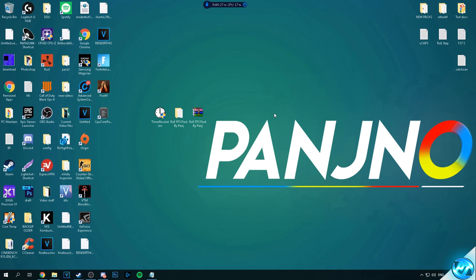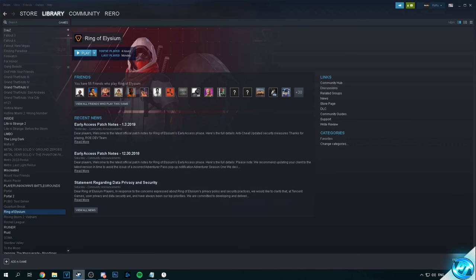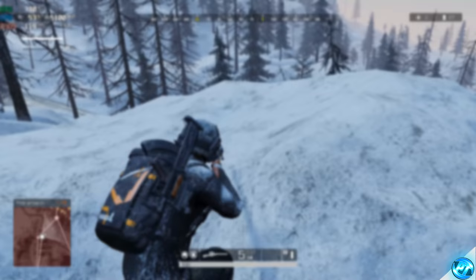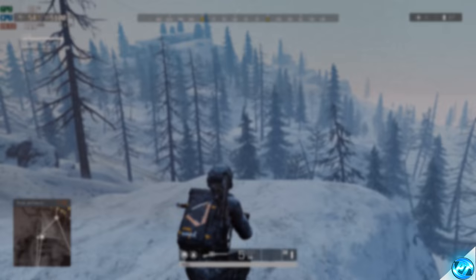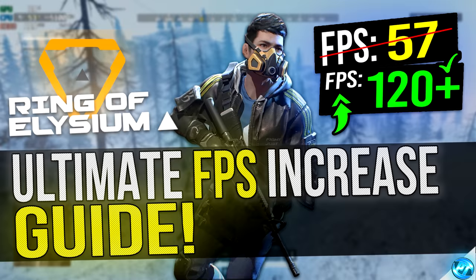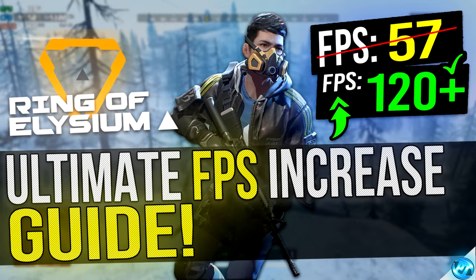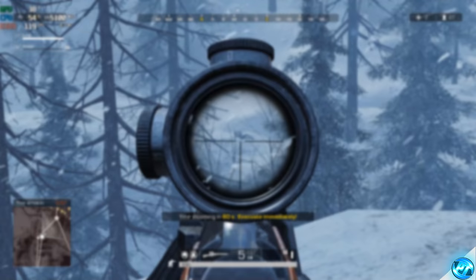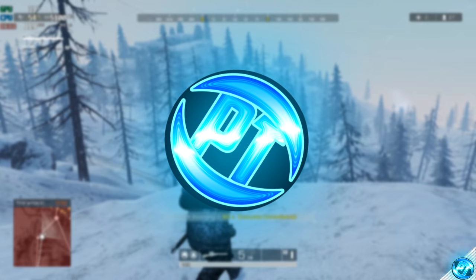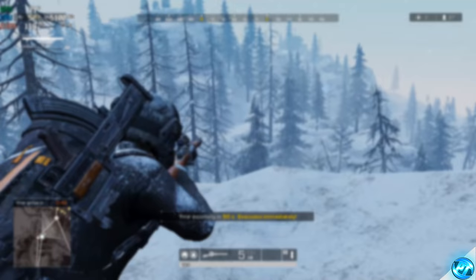Now completely done with all the optimizations, boot into time resolution, select maximum, minimize it, head into Steam, find Ring of Elysium and hit play. And there you guys have it — my ultimate FPS increase guide for Ring of Elysium. If you have any tips on boosting FPS, let me know in the comments. If you enjoyed the video, please leave a like, subscribe, and hit the bell notification. Thank you so much for watching — I've been Pangino and I'm out.